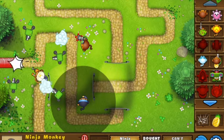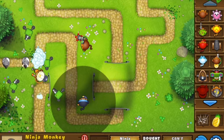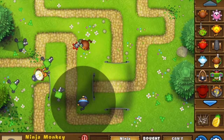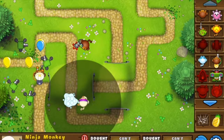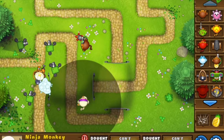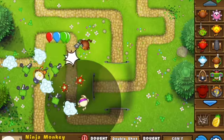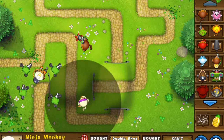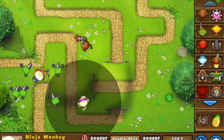Whoa, do you see all those balloons? Comment down below what is your highest wave — mine's about 110, I think. That was on easy mode, but yeah, this is so easy.